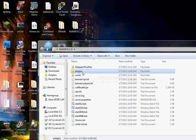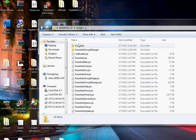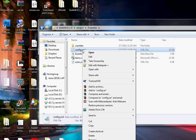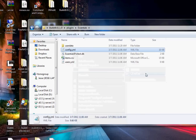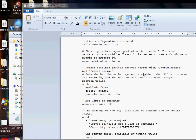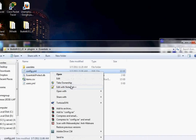Open up the plugins folder and you'll see a bunch of jar files and two folders. Open up the essentials folder and then open the config.yml — right click it, don't just double-click to open it. If you didn't install Notepad++ you can open it with WordPad, but the problem is if you don't edit it correctly you'll corrupt the file. I definitely recommend editing it with Notepad++.